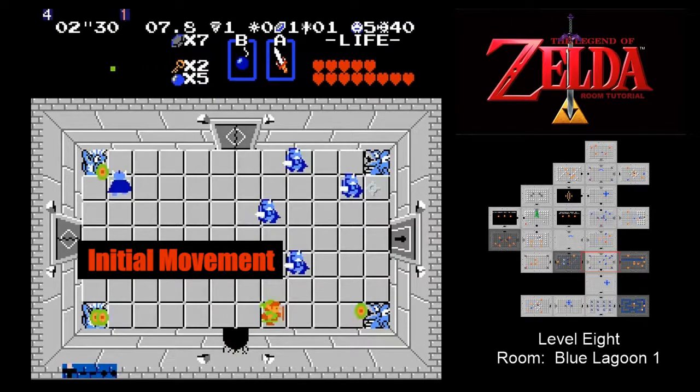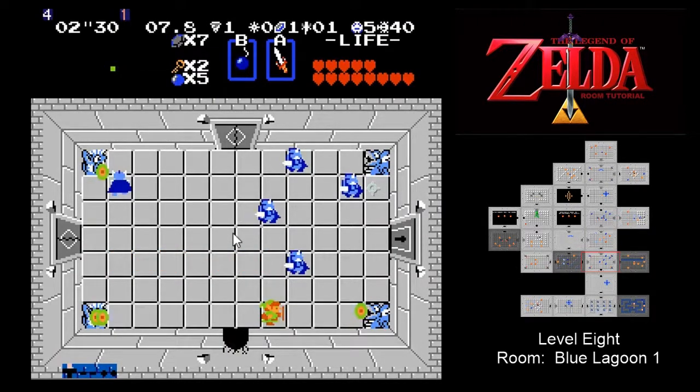While moving directly into the center of the room would be faster and accomplish our goal of bringing Link to the middle to assist with grouping the darknuts, that's problematic because the RNG of the initial darknut movement can create some awkward positioning when trying to place the first kill — and while trying to place that first kill, you're encountering the room lag we just spoke about.